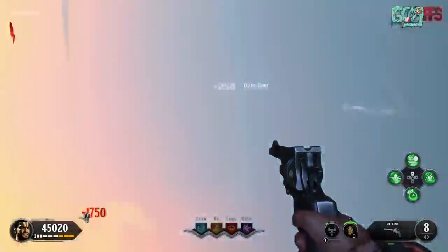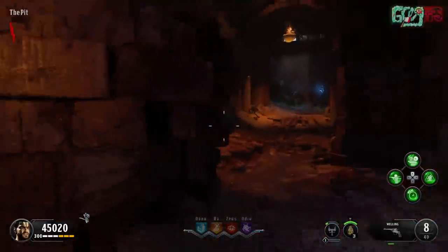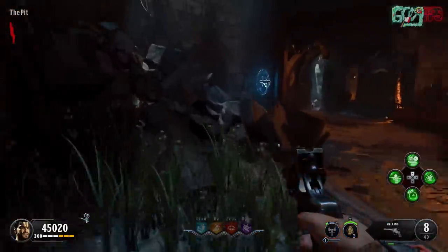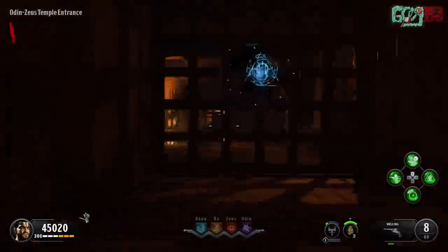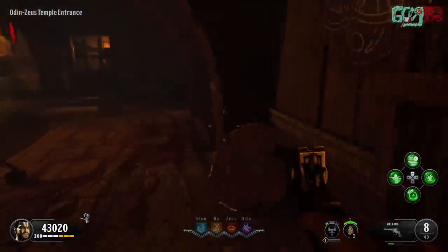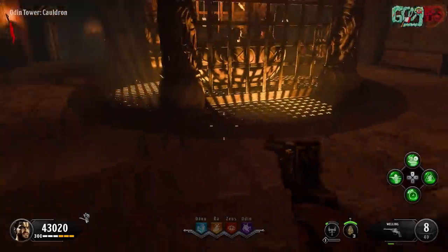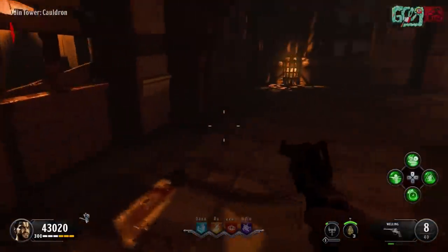Now it's time to go down to the cellar area because the last two parts are going to be located either in Odin's area or Zeus's area — one is always in Odin's area and the other is always in Zeus's area. You have to go through the basement and eventually you'll see stairs with a gate you can open for 2,000 points. It is a little pricey but there are a ton of doors to open on this map.